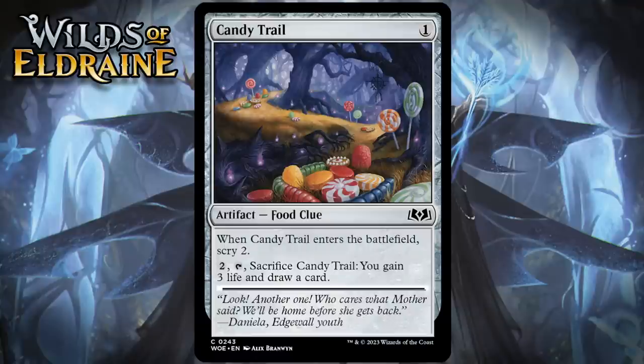Next up, it's Candy Trail, which for one generic is a common artifact food clue. When it enters a battlefield, you scry two, and you can pay two and sacrifice it to gain three life and draw a card. Scry two on turn one doesn't sound like a bad idea in a lot of situations.